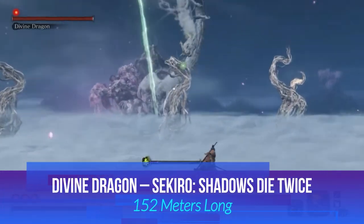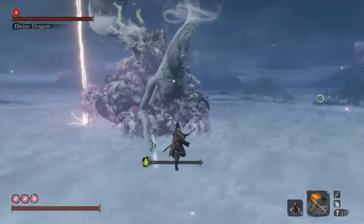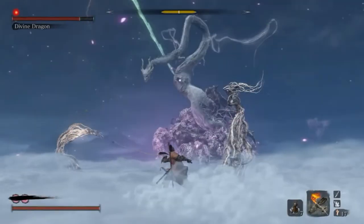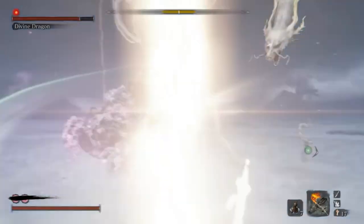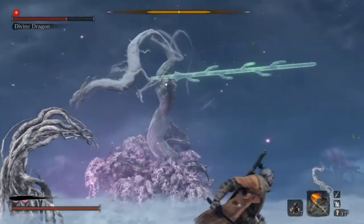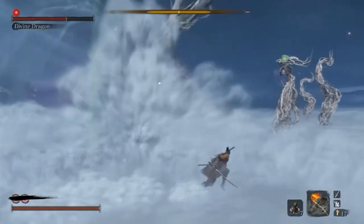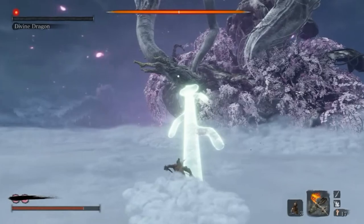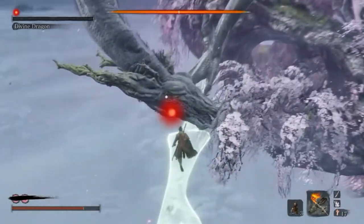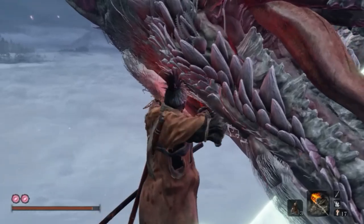In Sekiro: Shadows Die Twice, we meet the Divine Dragon, measuring an impressive 152 meters. This encounter isn't your typical boss fight. Instead, it's a beautifully staged event where players need to follow specific steps to bring down the dragon. The Divine Dragon's appearance is inspired by Japanese mythology, with its serpentine design and water element. It's one of FromSoftware's most visually stunning dragon encounters.